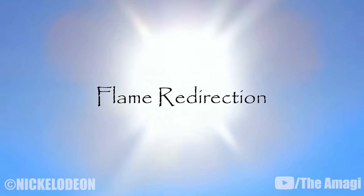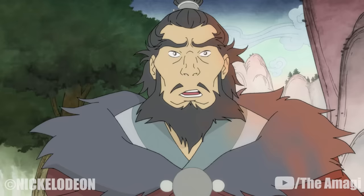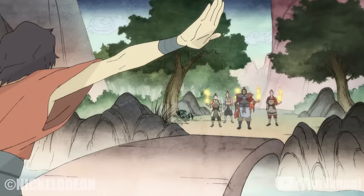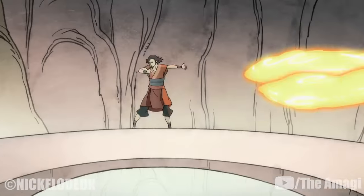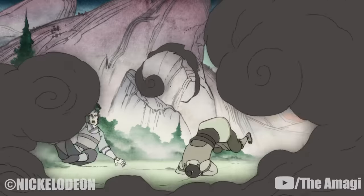13. Flame Redirection. In a similar fashion to waterbending, firebenders are capable of changing the course of an oncoming fireblast and redirecting it back at the attacker using fluid motion. This move exemplifies the use of firebending as an extension of the body and is used infrequently in modern combat in favor of more offensive maneuvers. Juan used this to defend spirits from firebending hunters.